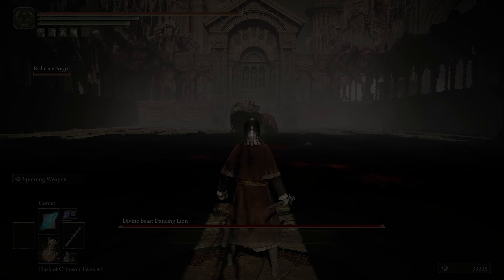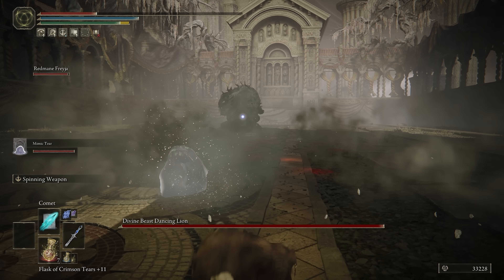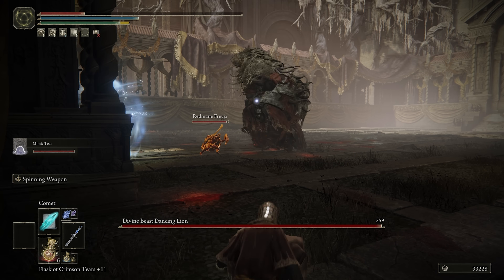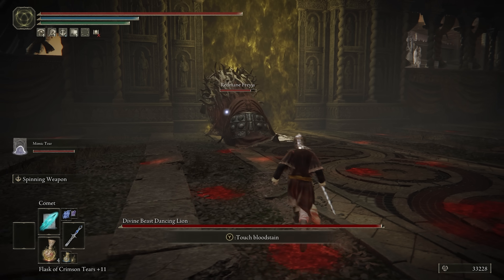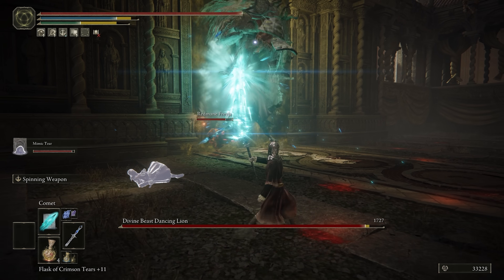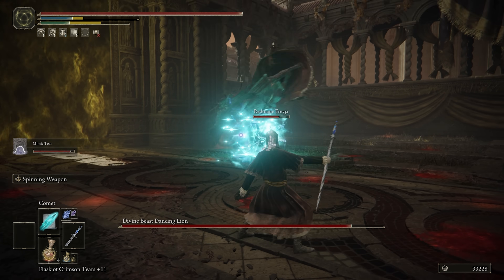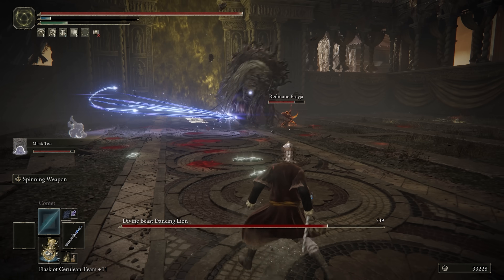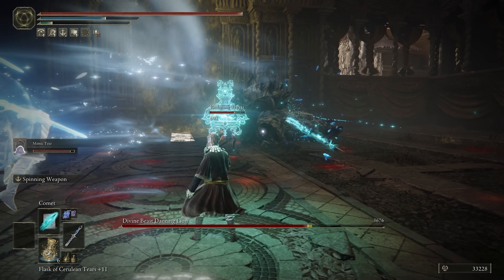Her calling Marika a 'wanton strumpet' is like doubling down — calling her a slutty slut. This is such a charged and personal insult; she's not just calling her a name, she's calling out what she thinks Marika has done. I believe the Empyrean Grandam may have been the figure that raised Marika once she was taken out of the jar, once they figured out she was the one — it worked. That's why she's the Empyrean Grandam, because Empyrean isn't a term thrown around loosely.